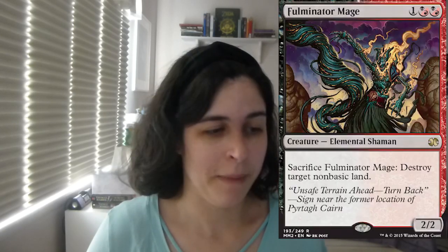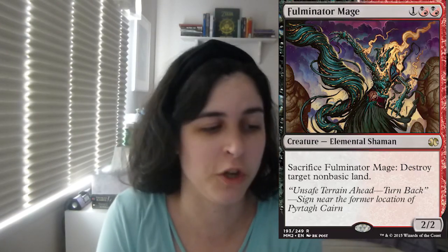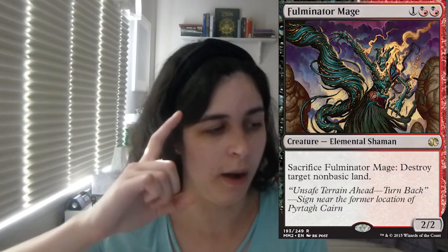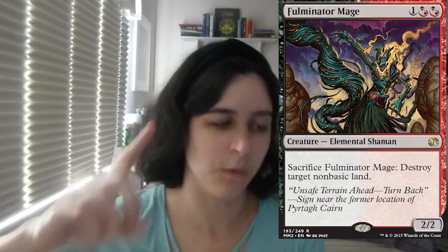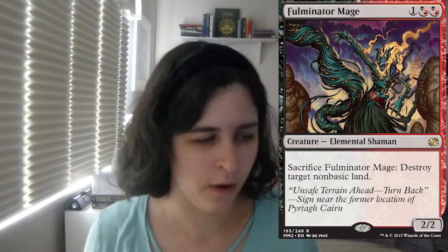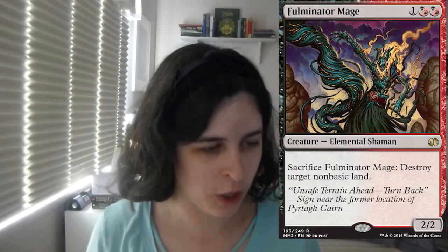One of Fulminator Mage. You don't have the red to cast this, but who cares? It's double black. You're mostly sacking Fulminator Mage to destroy a non-basic land. Really good — people have really good lands. It is a midrange card, but it's really sweet. I like the fact that you sack it so it goes into the graveyard. I think it just works really well in this deck. With this sideboard there are a lot of creatures because you're playing midrange and you don't want as many instants.